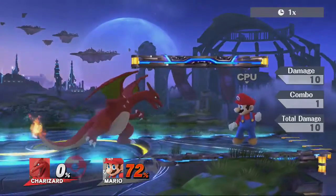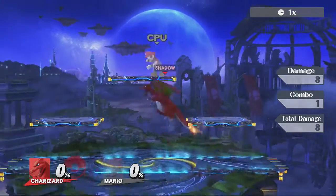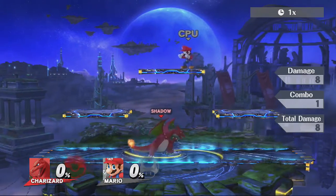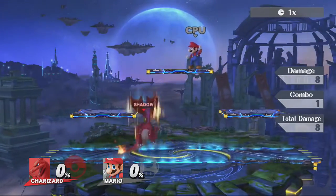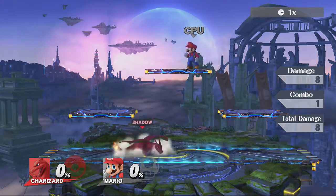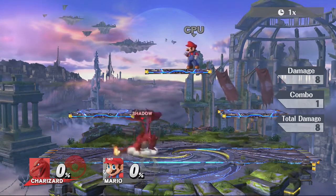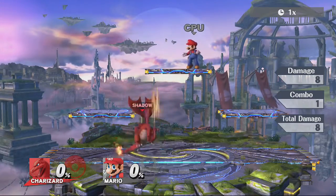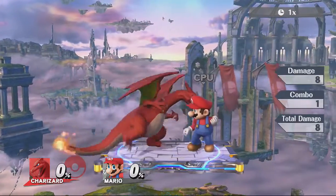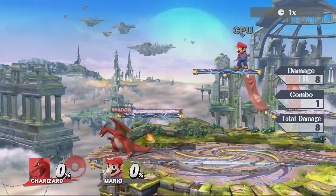Up tilt is more of a punishing move when opponents are coming down from the air and you're anticipating their landing area — especially for characters like Luigi who has a Nair to try to punish you for punishing their recovery from up top. There's invulnerability on the wings, so you can just throw that out. If Luigi is trying to land with a Nair right on top of you, just throw out an up tilt. I have my C-stick set to up tilt, or I can hold up and keep pressing A.